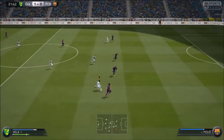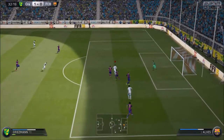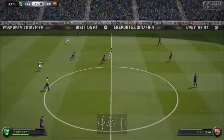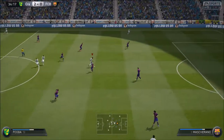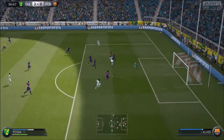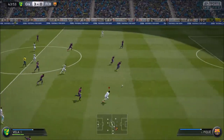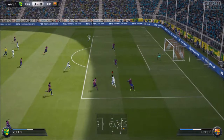James Rodriguez is my favourite player to use in the centre forward position this year — he has pace, dribbling, 4-star skills, and finishing. He's absolutely incredible in the CAM or centre forward role. You could also play Benzema there, or the second in-form Isco card, though Isco is pricey and Benzema doesn't have the same passing quality as James Rodriguez.